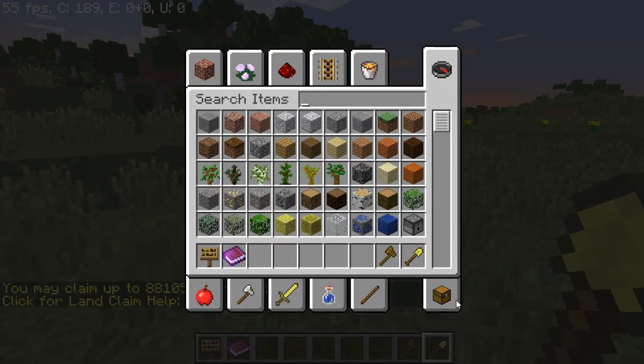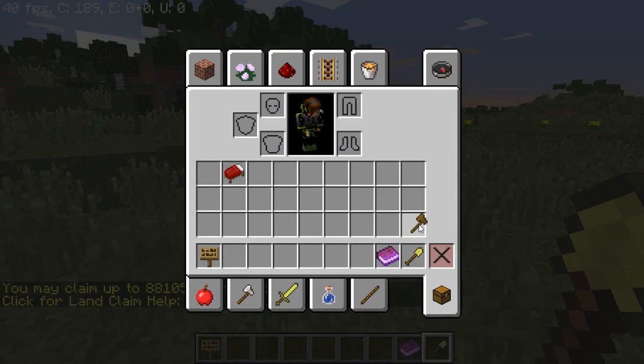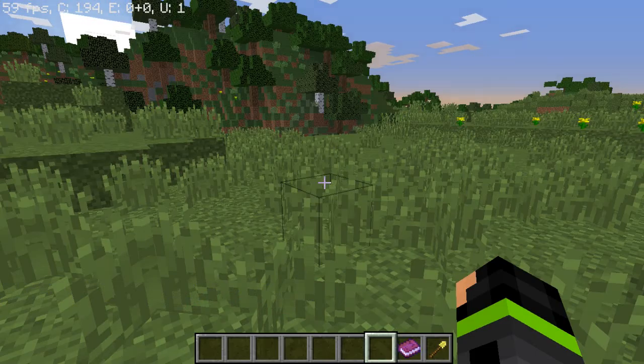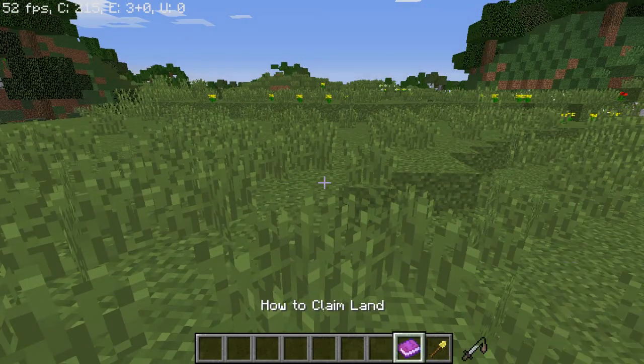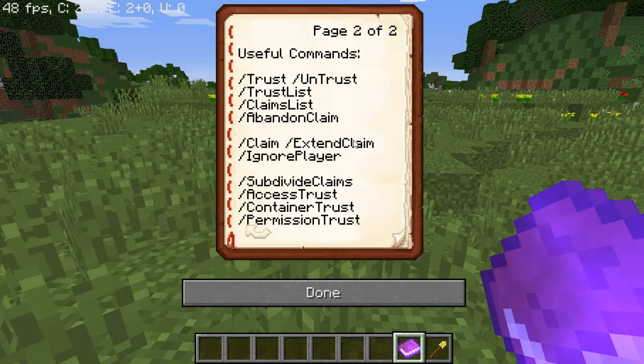First off, when you spawn into any server where it's not already set, you should automatically spawn with a golden shovel and a how-to-claim land book, as these are the base requirements to be able to use the land claim — the shovel being the tool and the book being basically the guide. This just gives you a few useful commands; however, in the description there will be a full link to all commands with explanations for what each one does.